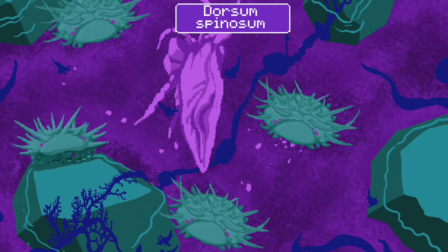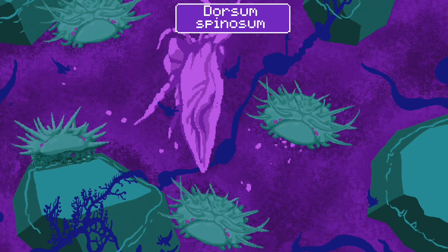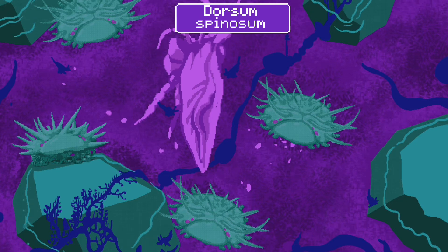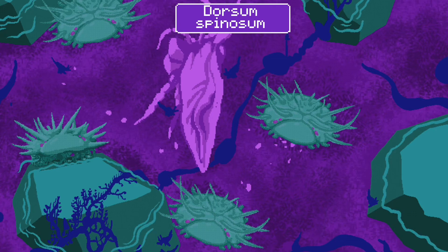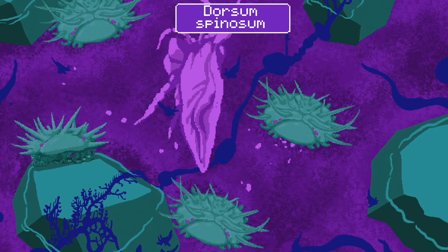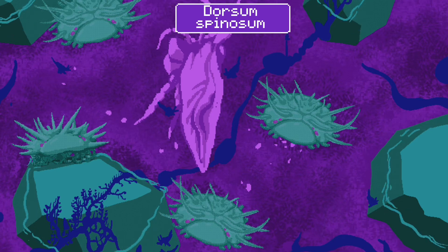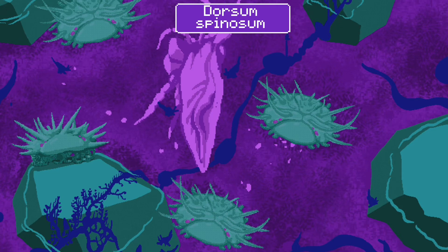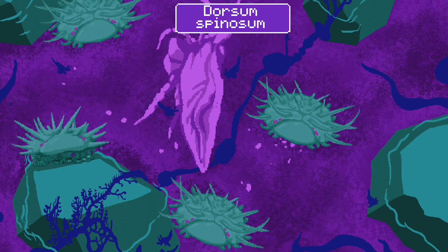In the rock pools of the intertidal zone, we find the remains of a Siphon Robustus that perished and was washed ashore. The Dorsum Spinosum scavenge the remains. We also see a new variant of the Nervosphera growing over the boulders above the waterline, producing self-supporting stems with air-breathing leaves. We shall call this new variant the Recens Spiritus.